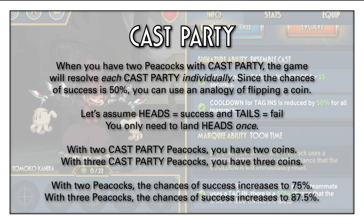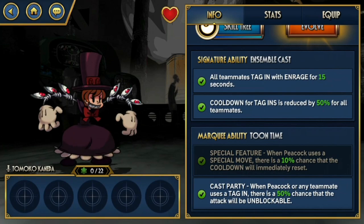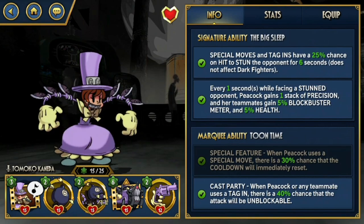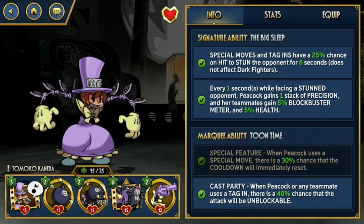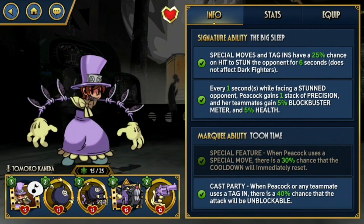And if you have three Peacocks, this increases further to 87.5%. I'm not going to dwell on the math but if you're interested, I'd be happy to explain it in the comments below. Honestly, with a lot of stuns going around, having a 50% chance on RERUN alone is usually more than enough. You don't need to have Cast Party on Dreamcatcher as well, so the choice is up to you. Personally I've already invested Cast Party in mine so I'm staying with it, but you are free to use special features to spam those special moves and bombs to make better use of your precision hits.